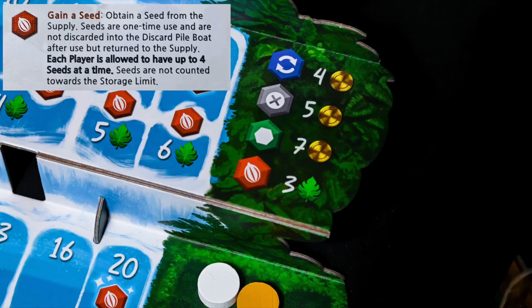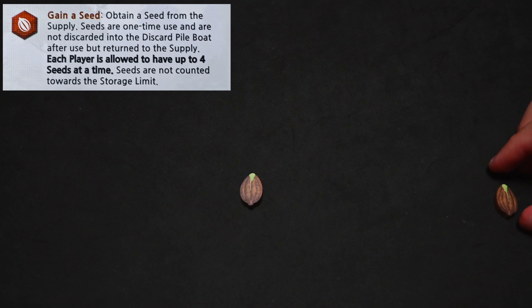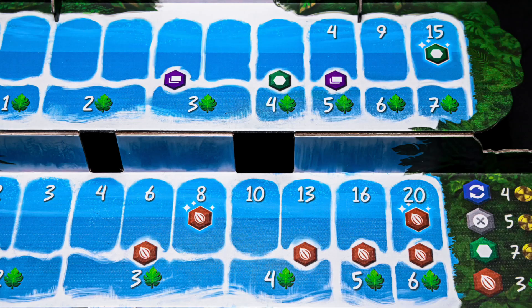The final bonus available for purchase is to gain a seed, costing three leaf tokens. Seeds can be used in place of any resource token with a value of one. Multiple seeds can be used at any time and are discarded after use. A player can only have a maximum of four seeds at any one time. Seeds are not tokens, so they are not restricted by your reserve storage, but do carry on to future rounds.